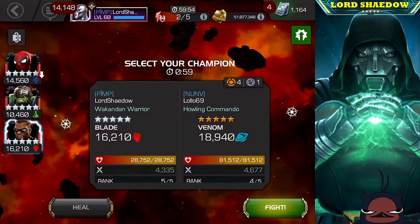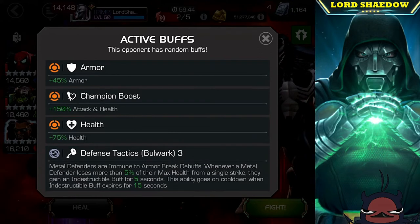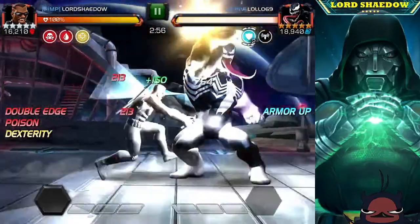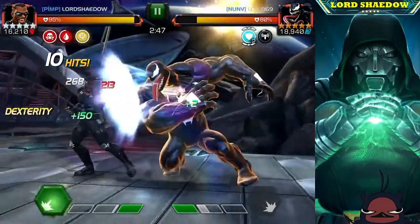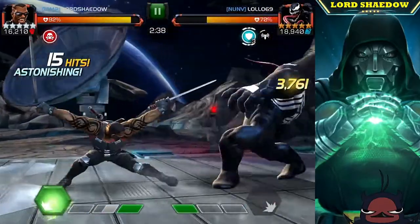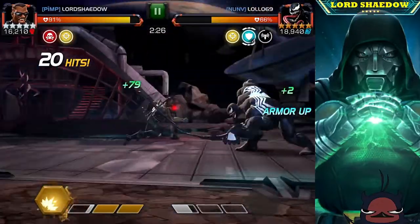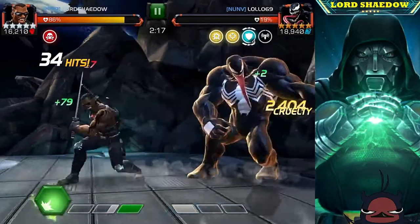I've seen opponents do this before — I would think they'd skip the first node and stack their defenders later on, but I'm not the one placing the defenders. Now I'm going up against Venom and I decided to use Blade. I don't have the Ghost Rider synergy so I'm not getting danger sense against Venom, but Blade doesn't really need the danger sense against Venom. Venom is very aggressive so you've got to be careful, and I still do not know how to evade his Special 2 reliably — in alliance war I'm not going to take that risk.